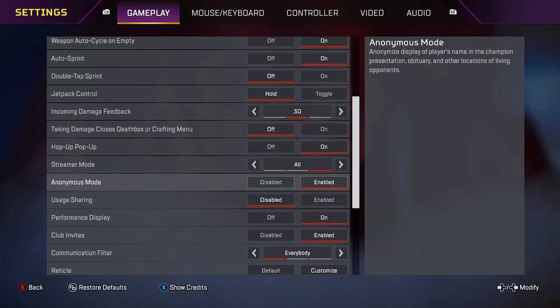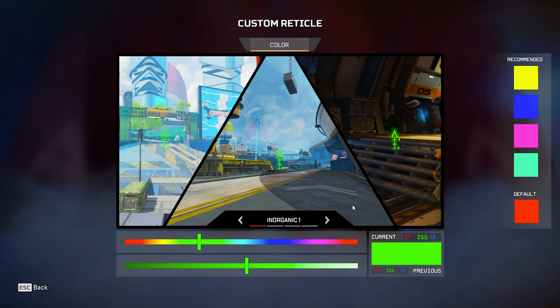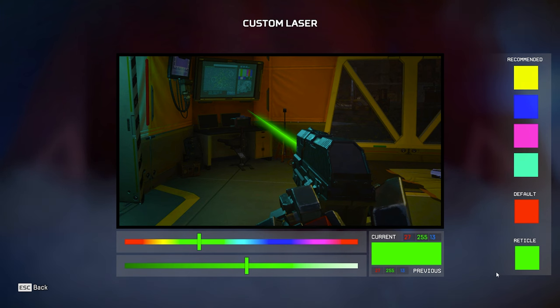Streamer mode I have it on. Anonymous mode I have this on. Usage sharing on disabled. Performance display on. Reticle — I have it on this; if you guys want to copy it, those are the numbers you've got to do to get my reticle. It's just a pretty in-between green color. Laser sight I have it as the same as the reticle.